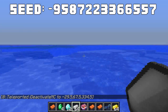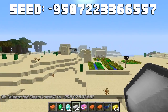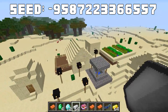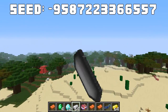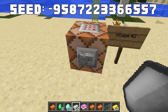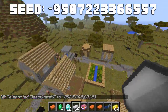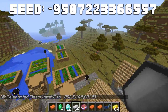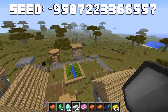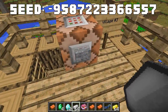The first village is the one at spawn — no blacksmith, but it has a lot of food and is next to a roofed forest biome. The second village is in a savannah biome, also no blacksmith, but it has five or six farms so you can gather a lot of food.